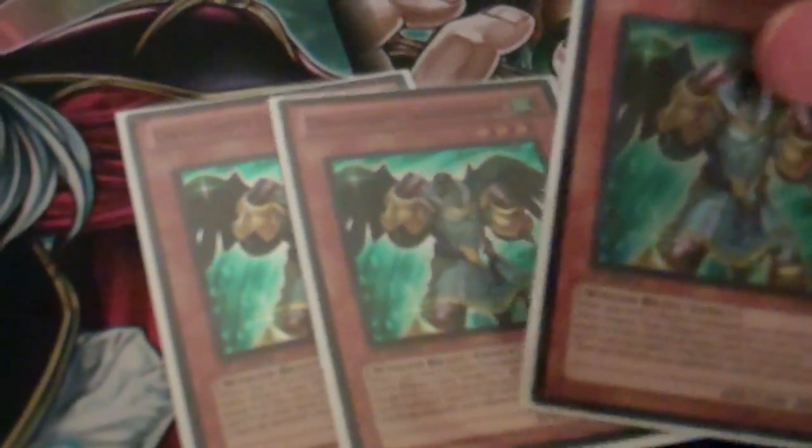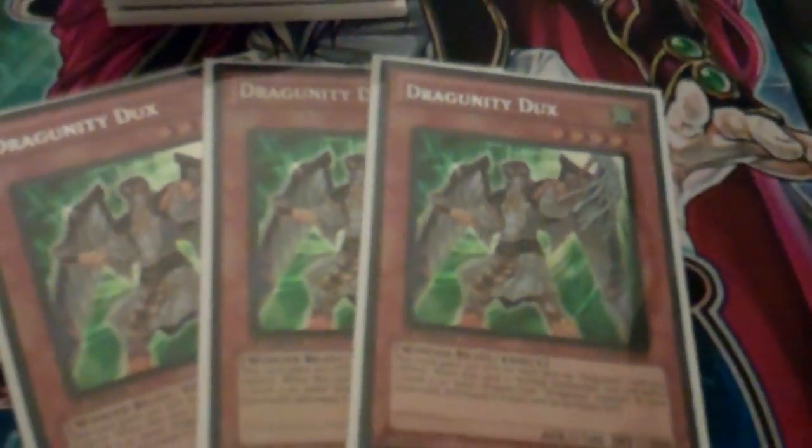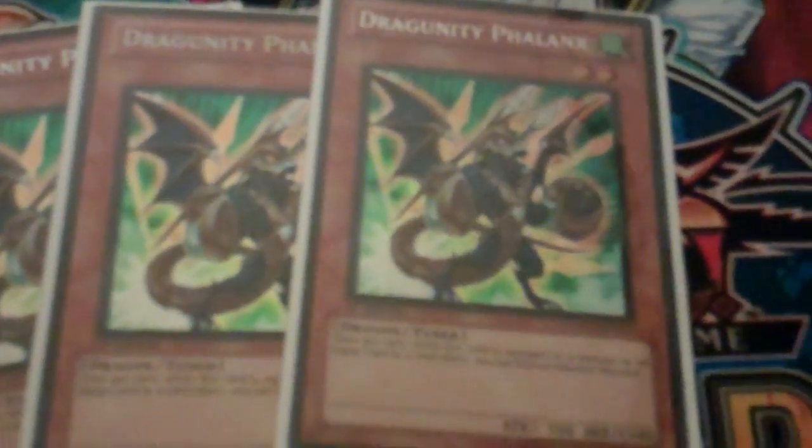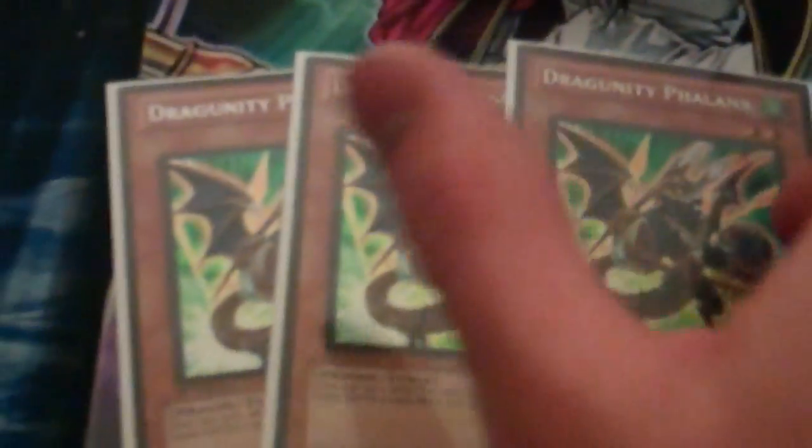To start off, I'm playing 3 Legionnaire — pretty much a staple in all Dragunity decks. Works really well with Aculis and you can also bring back Phalanx and Synchro for level 5s. 3 Ducks, of course — I play 3 because I want to be able to Synchro for level 8s as quickly and as much as possible.